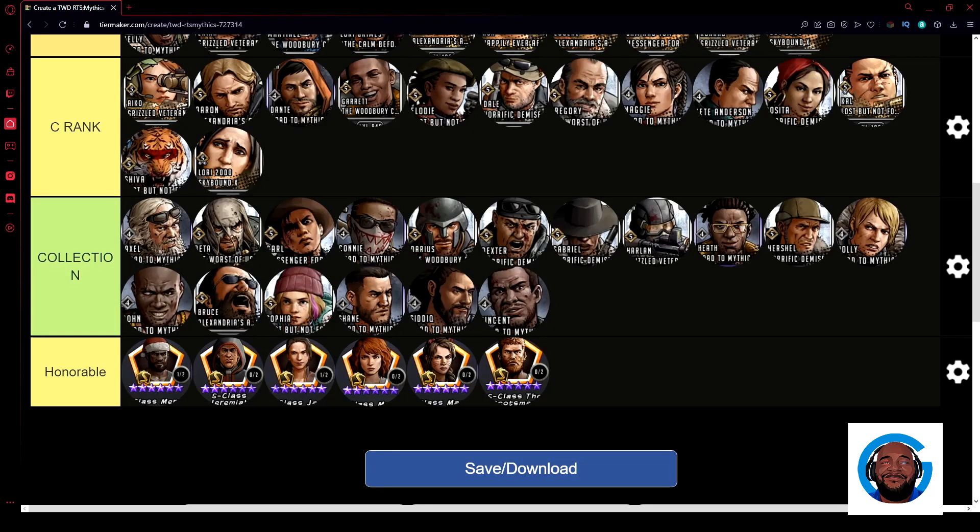Now the C-rank list includes: Aiko, Aaron, Dante, Garrett, Elodi, Dale, Gregory, Maggie, Pete, Rosita, Cow, Shiva, and Lori 2000. Lori 2000 was an event tune with potential, but in the current meta she's a single-target tune suited mainly for taking out Governor-type characters. That slow attack is problematic in war, where you need to kill fast because your defense may only last three to five turns.